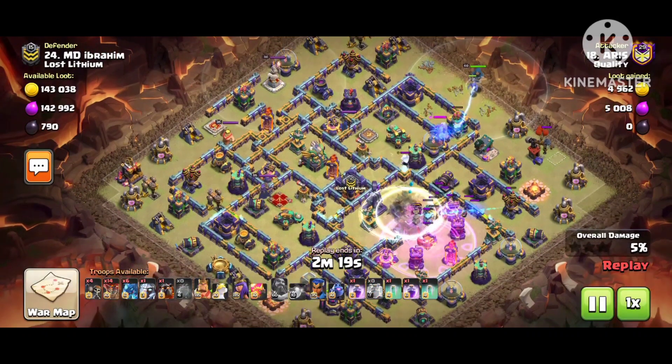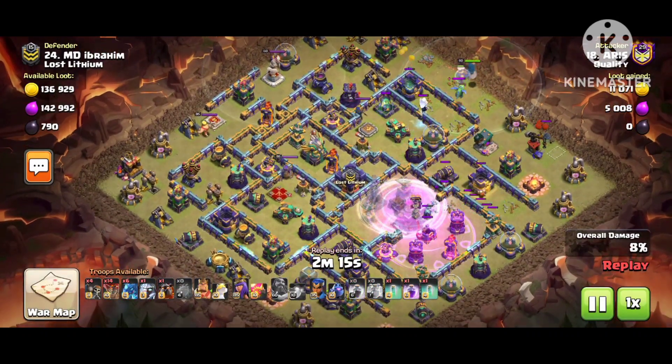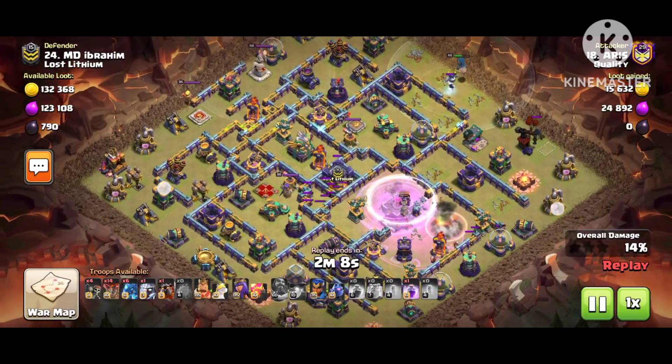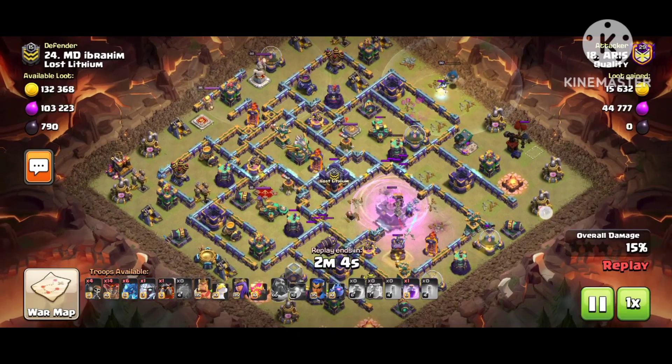He used the blimp to try to reach the Town Hall. First, please subscribe to my YouTube channel if you're here for the first time - I need your support, hit the bell icon for notifications. I'm going to provide you a lot of war bases and global bases this season. Let's see where he will drop the electro dragon and lava.